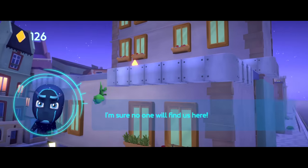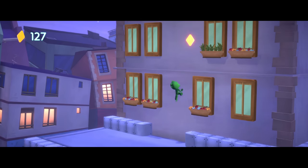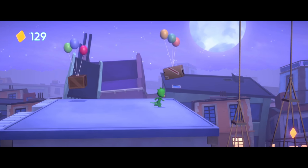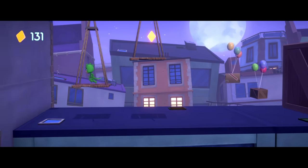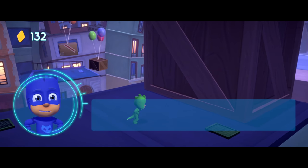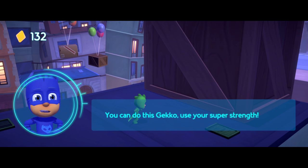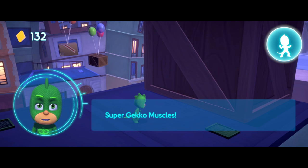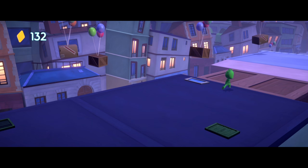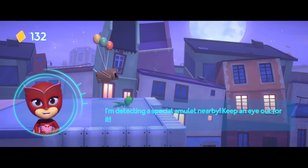I'm sure no one will find us here. Bring me more cars. Something's blocking the way, but I can't go back now. With your super gecko muscles, you should be able to move this out of the way. You can do this, Gekko — use your super strength. Super Gecko Muscles! Easy peasy, lizard squeezy. I'm detecting a special amulet nearby — keep an eye out for it.